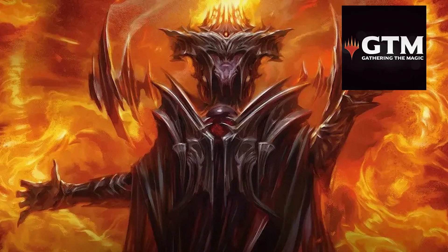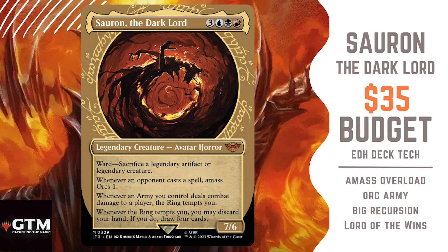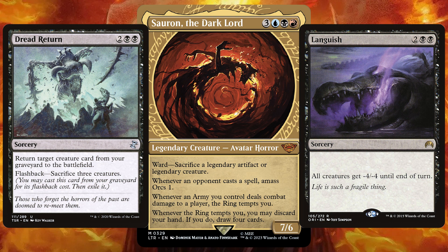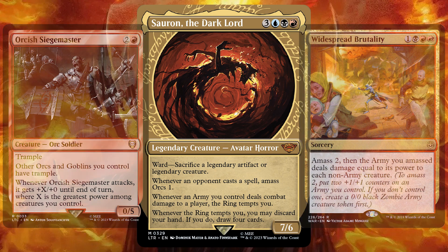Hello, my name is Lewis and welcome to Gathering the Magic. Today we're looking at a $35 budget Sauron the Dark Lord EDH deck tech. Sauron says whenever an opponent casts a spell, amass Orcs 1. Whenever an army you control deals combat damage to a player, the ring tempts you. And whenever the ring tempts you, you may discard your hand. If you do, draw four cards.